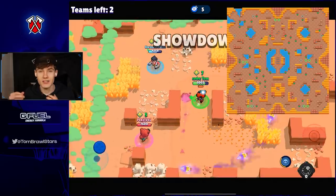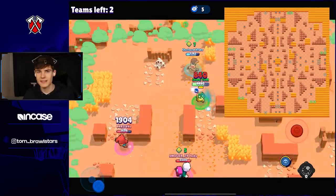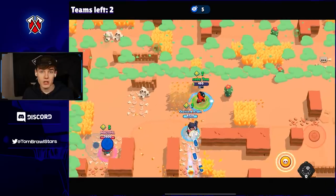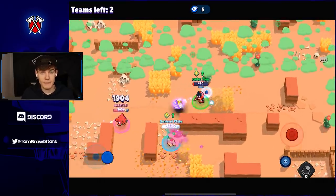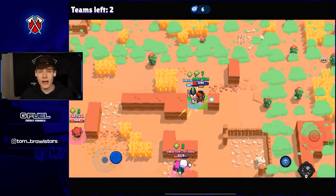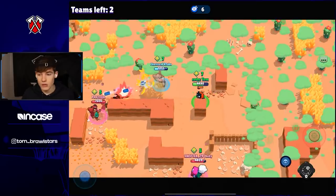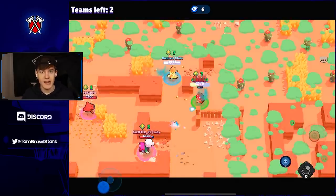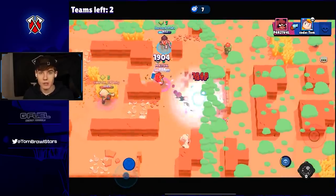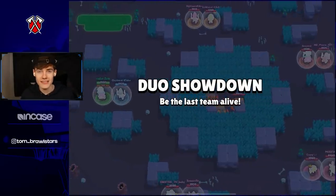Tip number four: be very cautious about going into mid. There are tons of boxes in mid on every showdown map designed to tempt you, but it's actually a really bad strategy because you can get pinched by the other four teams surrounding you. If you do go into mid, make sure you have a clear way out where no one can pinch you. I don't recommend it about 90% of the time.